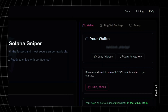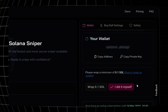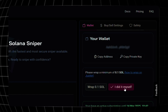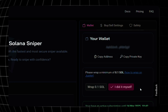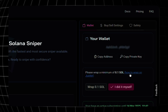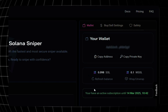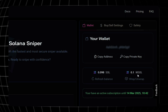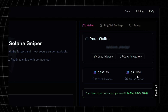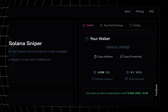I'll come up to Soul Sniper and hit the refresh button. After refreshing, we now have some Solana in our account. There are two buttons — wrap 0.01 SOL or do it myself. In order to get started with this automated sniping bot, we have to wrap our SOL. I'll click Wrap SOL. Our SOL is now wrapped — we have 0.01 WSOL. WSOL is used for trading while SOL itself is used for transaction fees.